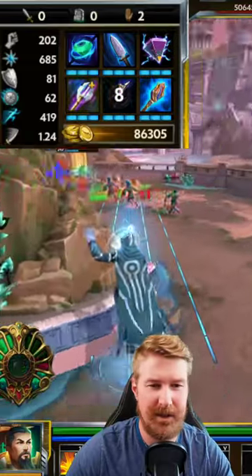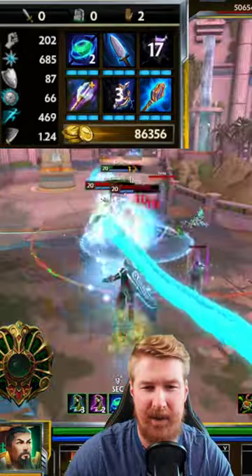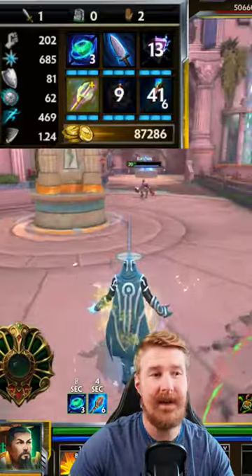For a quick kill on him, make sure you use your two for the root. That way you can set up your one. And then once they're in that full combo, you can go ahead and pop your ultimate, bring them all together, and then finish off anybody with the leap if you need to.